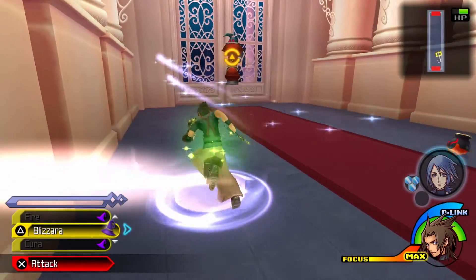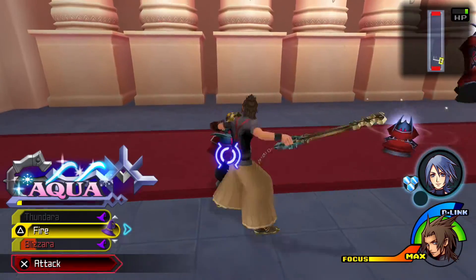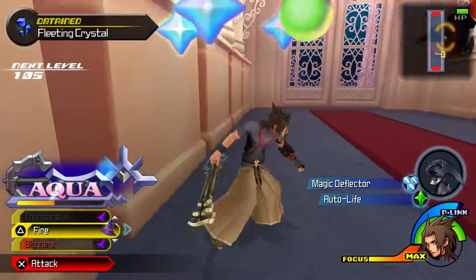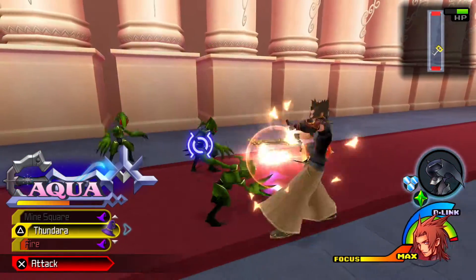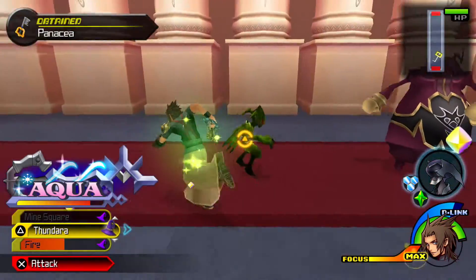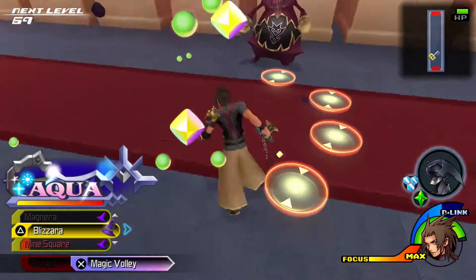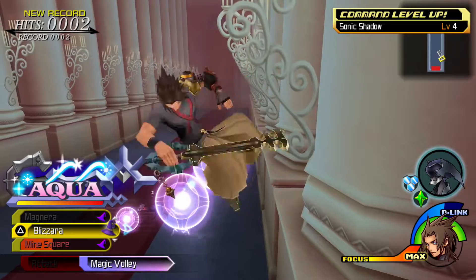We can make use of this opportunity to try to use our D-link a little bit more. We finally got the second level — I say finally, but I think I've only used it a few times. With how long it can be between D-links, it can feel like quite a lot. For her level two we get Mine Square, which is a very good ability. We also get an upgrade to her finisher.